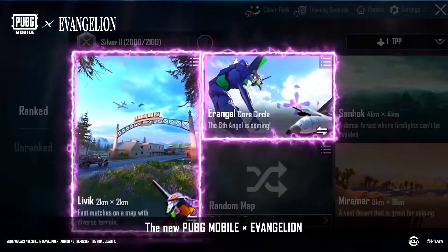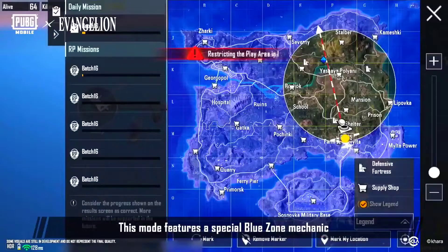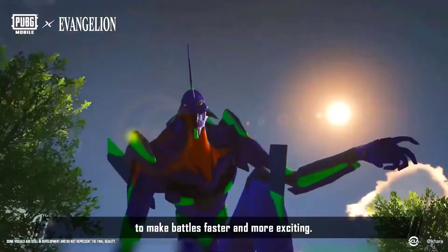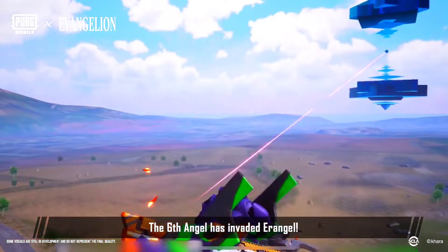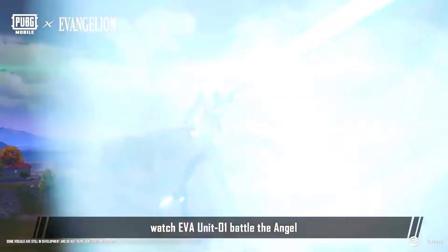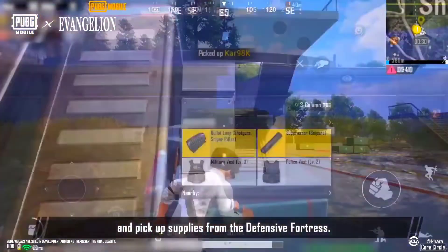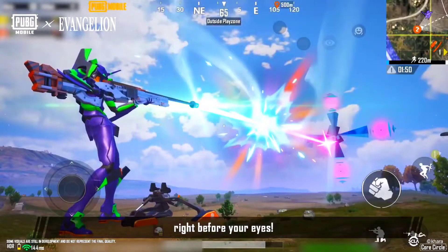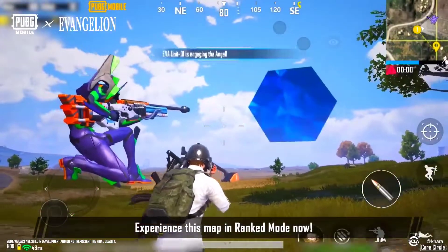The new PUBG Mobile Evangelion-themed mode is coming soon. This mode features a special Blue Zone mechanic to make battles faster and more exciting. The 6th Angel has invaded Erangel! Witness the might of the Angel up close, watch EVA Unit 01 battle the Angel, and pick up supplies from the defensive fortress. This epic battle is about to take place right before your eyes. Experience this map in Ranked mode now!